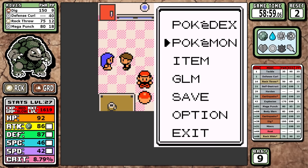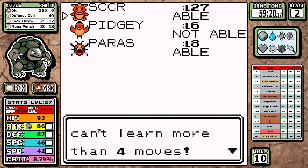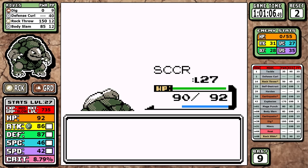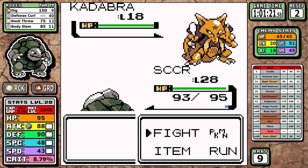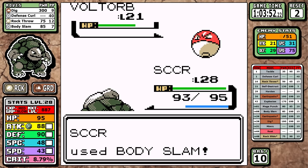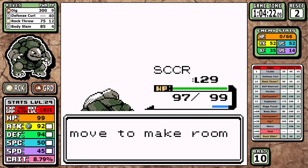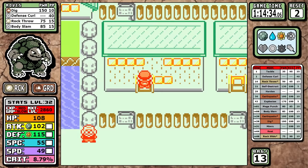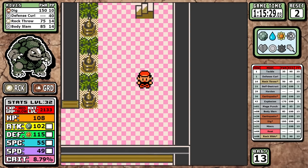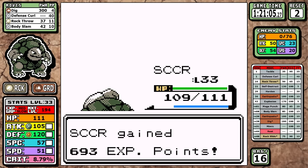Down at the SS Anne I pick up Body Slam — strong, one turn, 100 accuracy, unlike most of what we've been using. This trivializes Rival 3 since we now outspeed Pidgeot. I could have used Dig to make Ivysaur guaranteed, but I just spam Body Slam instead. For Surge, we're a ground type so we don't even need Dig — I show him some mercy by using only Body Slam. Rock Tunnel is quick and we skip over it.